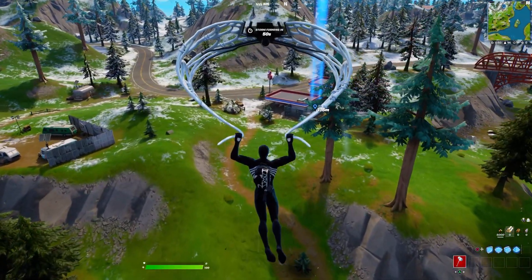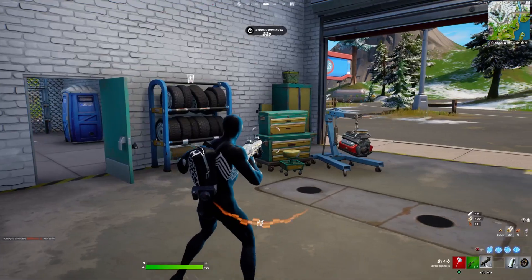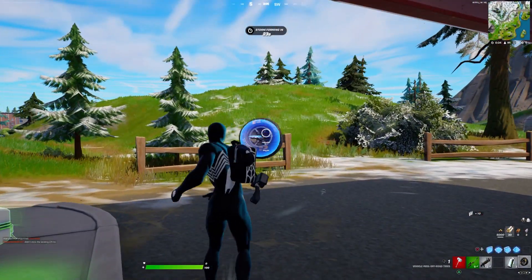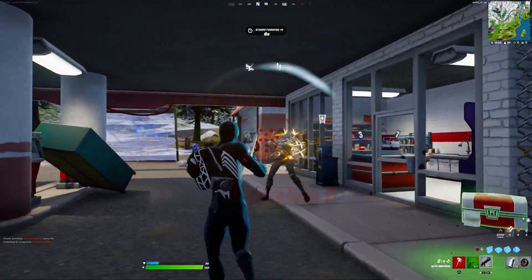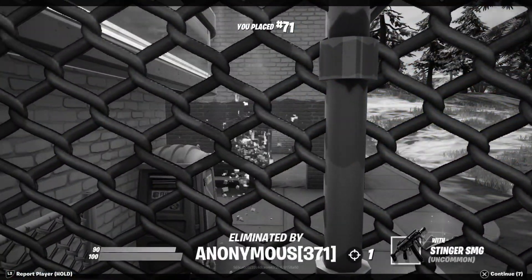So Epic actually added a very interesting mechanic with these tires — they actually made it possible to move objects with them. Certain objects you can just launch away from you with tires.